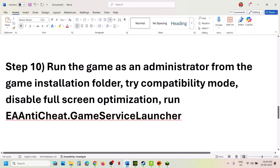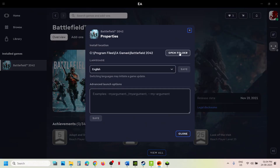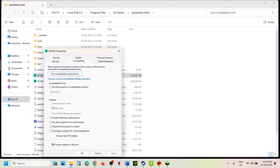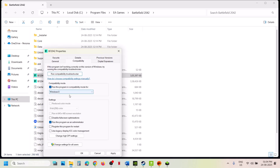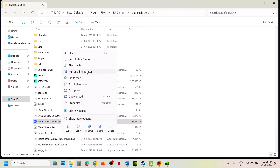Still not working — run the game as administrator from the game installation folder. Right-click on the game exe file, select Properties, go to the Compatibility tab, and put a check on Run this program as an administrator. Hit Apply, click OK, then double-click to launch the game and check. If that does not work, try Windows 8 compatibility mode, hit Apply and OK. You can also try Windows 7, and enable Disable Fullscreen Optimizations. If none of these work, uncheck the boxes and instead try launching using the EA Anti-Cheat Game Service Launcher — right-click, run as administrator, and check.